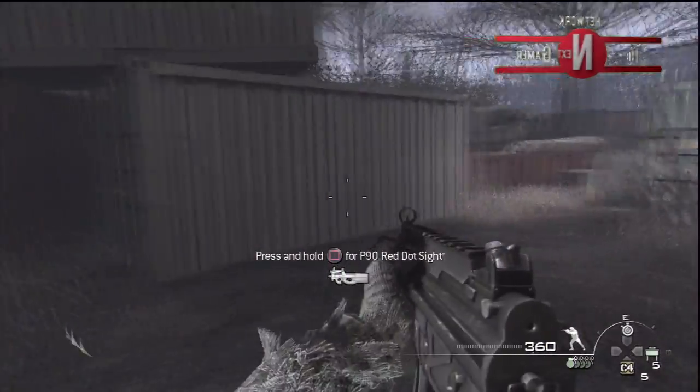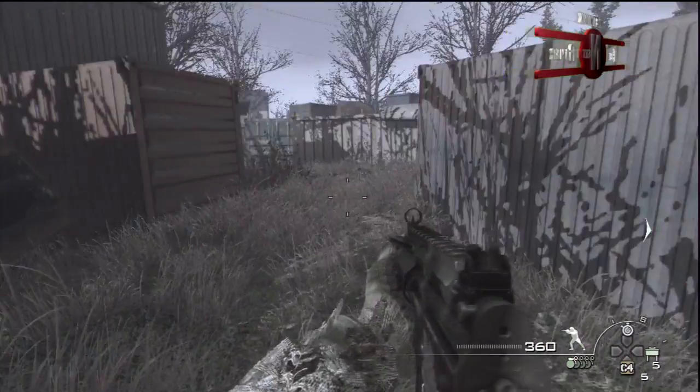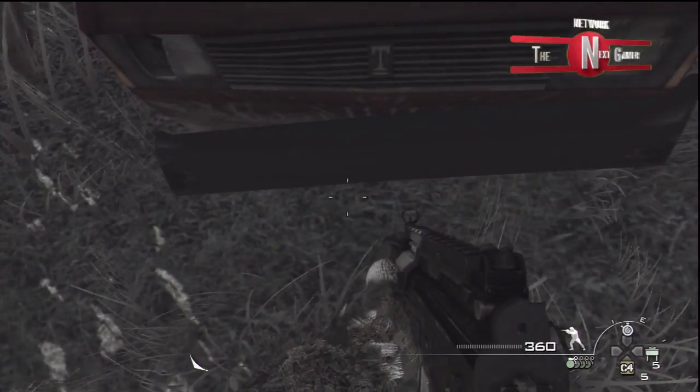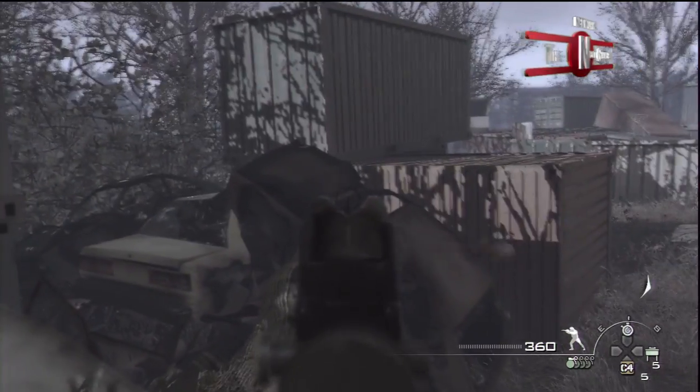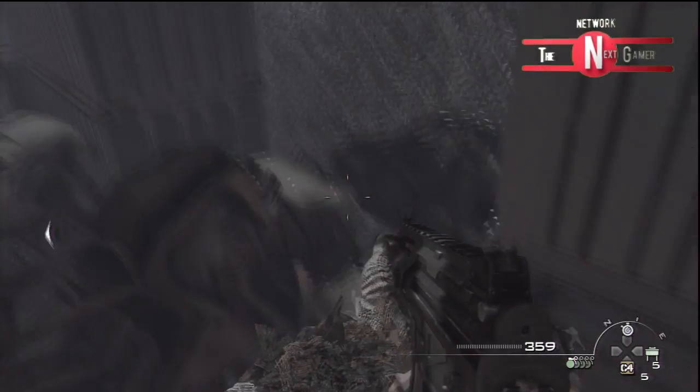So basically this is one of the easiest. What you want to do is come to where I am on this map, jump onto these cars, and then once you've done that on the bonnet you want to jump straight onto the other car — I think it's a roof or something.